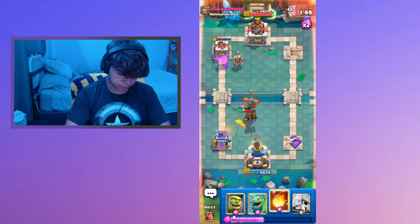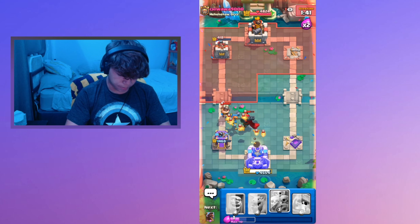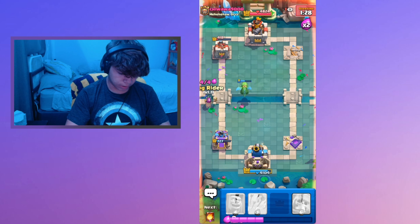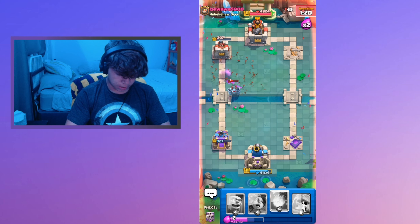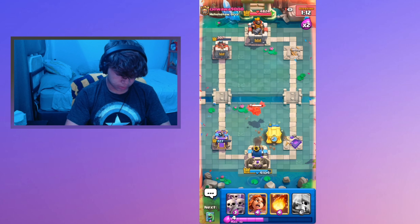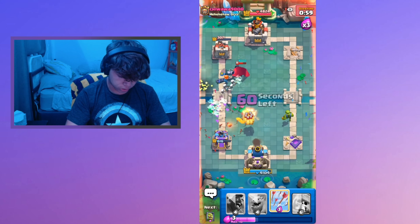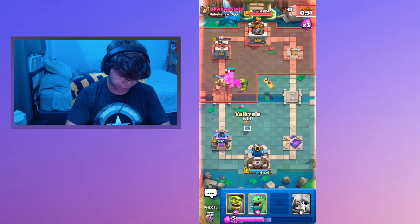I'm gonna go Fireball right here, then Arrows. Can we get one hit on tower? We did not. Let's just go Fireball, then Scurmy, then Valkyrie. Could we potentially lose? I'm gonna go — yes right here — and then Baby Dragon. I'm gonna go Hog Rider because he had a Skeleton Tombstone. I'm gonna go Arrows. We need about 200 more — we basically need another hit on tower. Let's go Goblin Cage, Valkyrie, Scurmy. Oh my gosh — we almost just lost. That was the biggest misplacement we did in the game. Let's go Arrows.